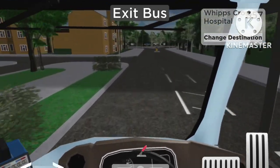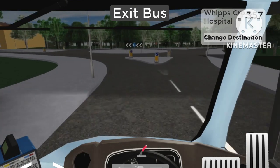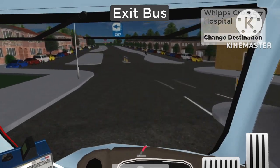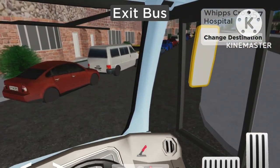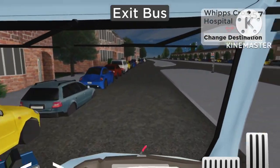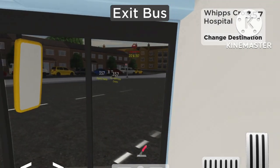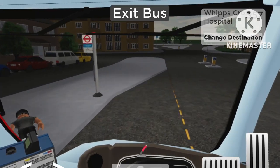As we leave and head to Whipps Cross Hospital, after we terminate we have to go up this road, turn left then right to pick up the passengers on that side. I don't know why that's a thing when you could just take the roundabout - rather weird for unknown reasons. But the 357 does start here to take us to Whipps Cross.